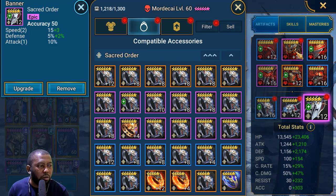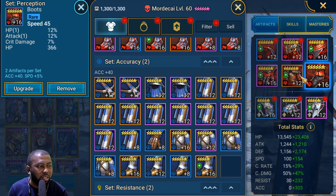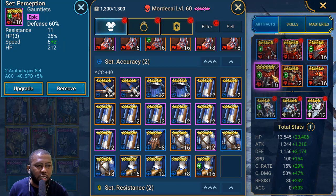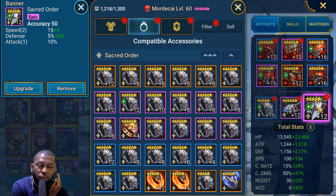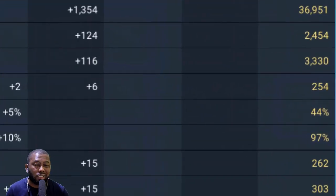Besides Perception sets, I was looking for speed. That's a speed boost — not crit rate or crit damage. I needed this champion fast enough for Hydra Hard and Brutal. His accuracy isn't quite there for Brutal yet. His total stats are 36k HP — easily up to 40–45k when I level gear — and 254 speed, which is awesome for the content I use him in.